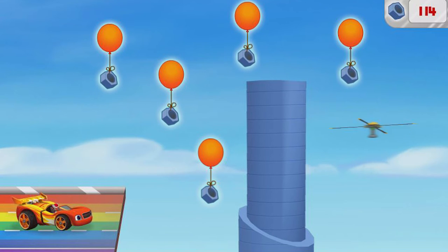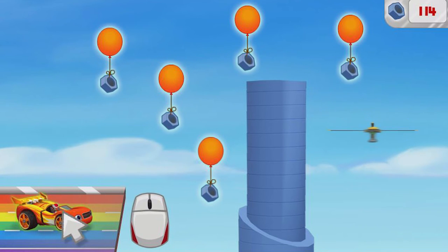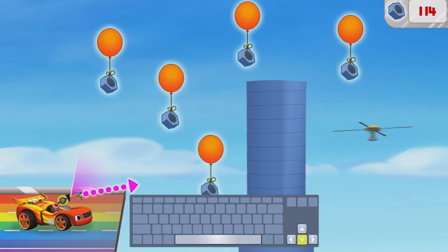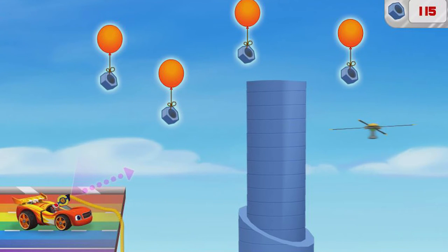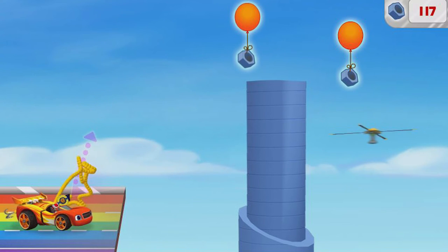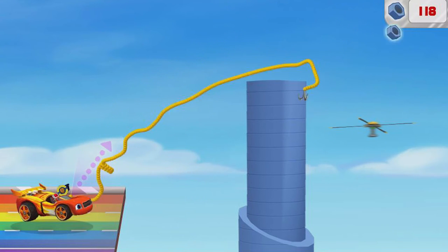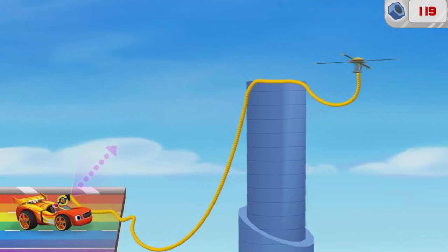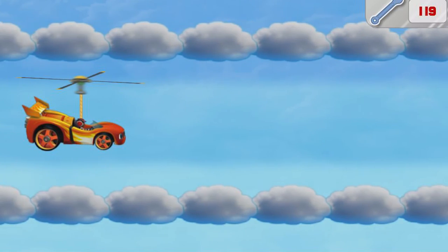Oh no — the rainbow road ends here, and the rotor is stuck on the other side! We need to lasso it with my grappling hook and rope! Let's give it a try! Click me to activate! Grappling hook activated! We need the right angle — now press the space bar to launch it! It looks like there might be some things in our way — launch the rope at an object to remove it! We're almost there! Great aim! Great aim! Tire-rific trajectory! We caught the rotor!